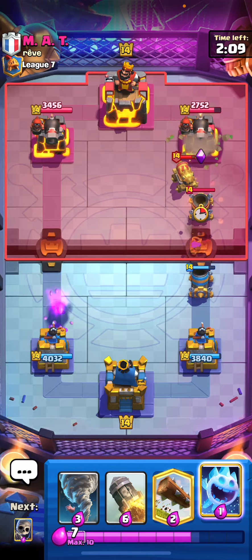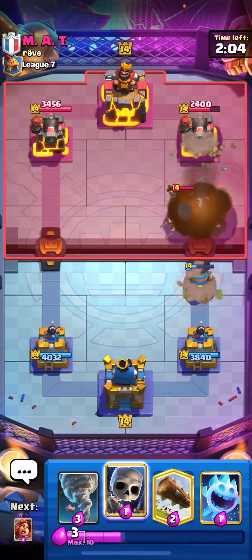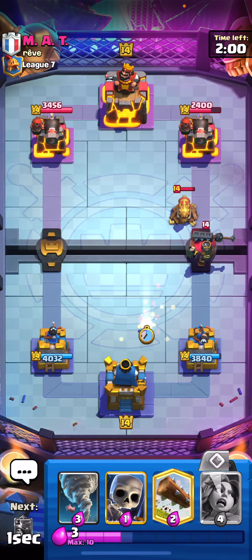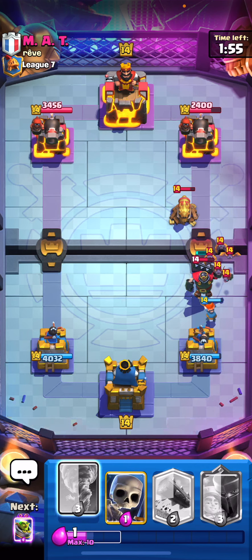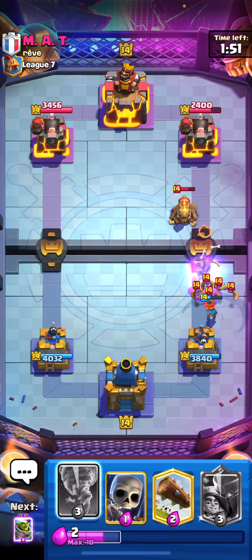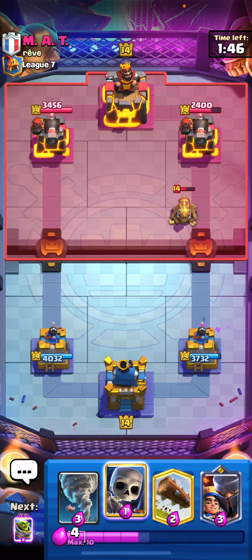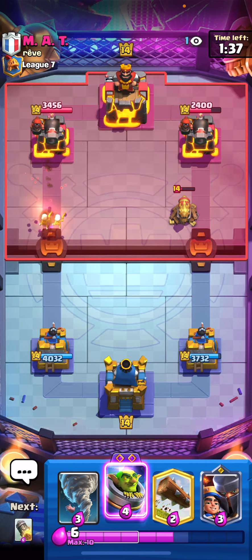We're going to get a ton of value on this rocket as well, and we have a ton of damage on the tower. We can go ahead and cycle the ice spirit here — that was a very aggressive skeleton king play for him. So far we are winning the mortar matchup. Those bats might be a little bit scary, but the princess tower is the MVP — we're going to take that out and take minimal damage. We are off to a good start, just cycling some skeletons on the opposite lane for chip damage.